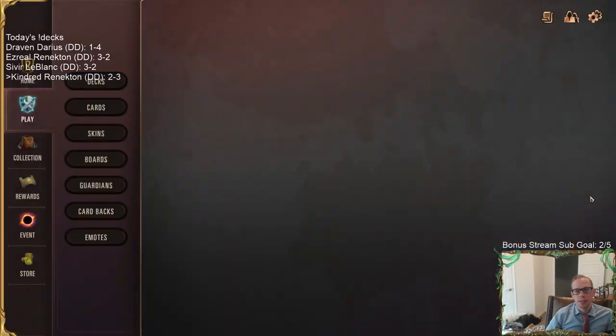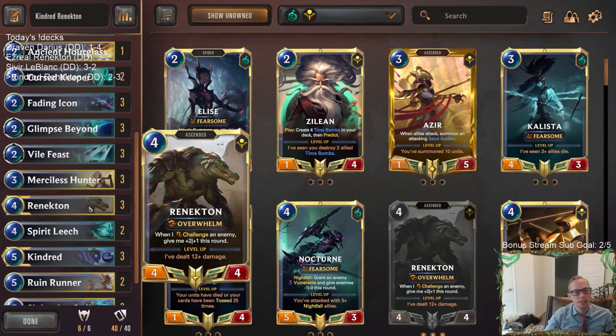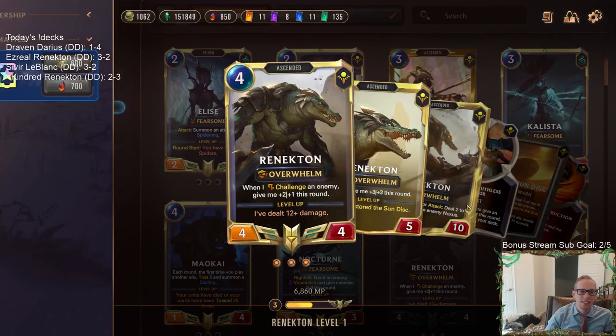That looked really, really good for us. They drew that Chump Womp — it was just an amazing draw before those things died. They got the only card that could really kill us, making us draw two after that. They got one of those and then needed the Flash Freeze and got that. They had three different Flash Freezes for my Renekton and I kept drawing Renekton. This champion spell isn't great at times.